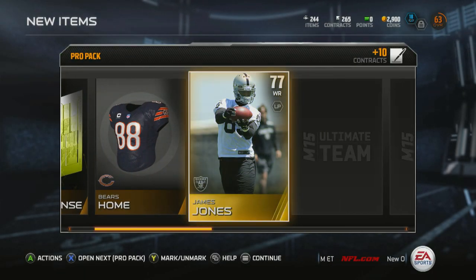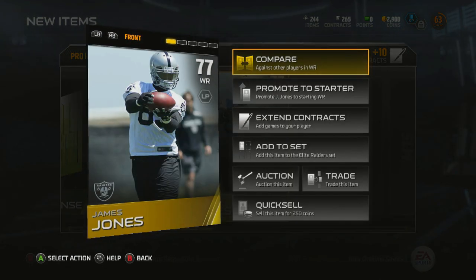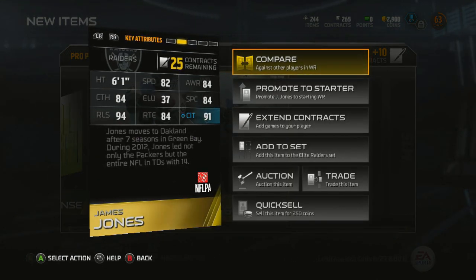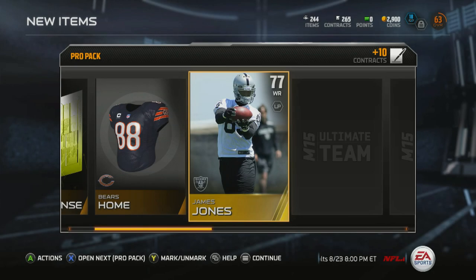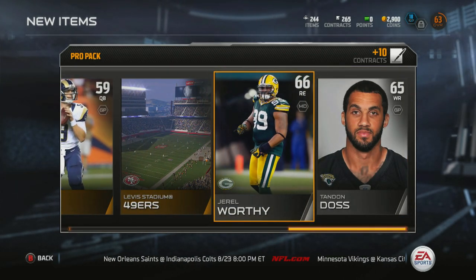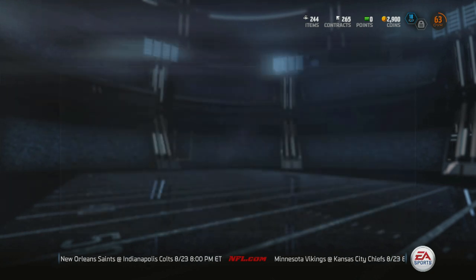Bears jersey — James Jones. He used to be a Packer and I still like him even though he left. He's got 91 catching in traffic, which is a pretty important stat. Drilll Worthy — I don't believe he plays for the Packers anymore. I believe he got traded to the 49ers or the Raiders for a pick of some sort.